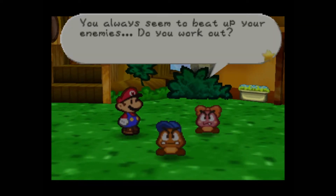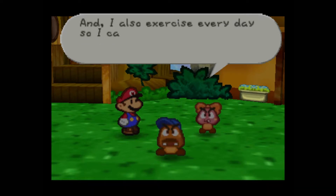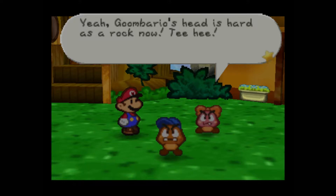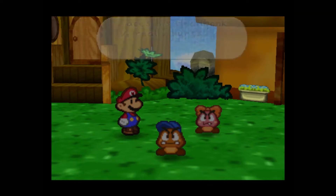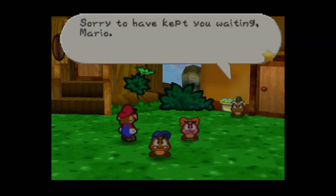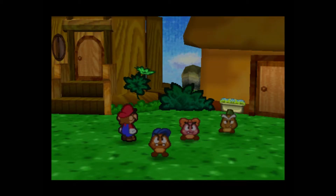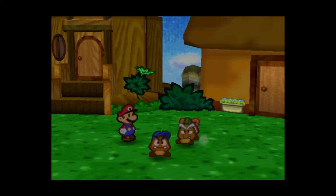You always seem to beat up your enemies — do you work out? I study self-defense by reading books by the masters, listening to Dad and Goomba, and I also exercise every day so I can be strong just like you. It's starting to show — I'm getting big muscles. Yeah, Goombario's head is hard as a rock now. When he does his head bonk move, it really, really hurts. Sorry to have kept you waiting, Mario. I wanted to give this to Mario — we got the Power Jump badge. You can tell how dated this is.